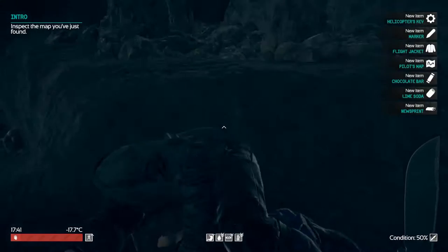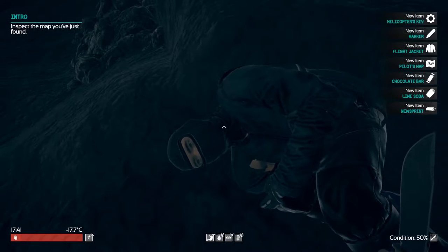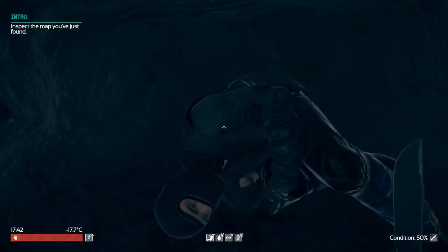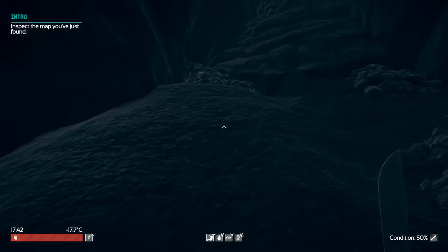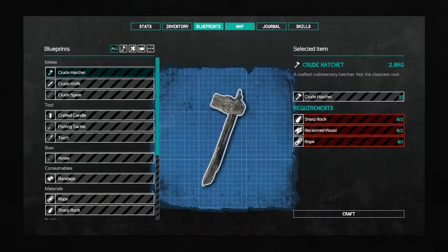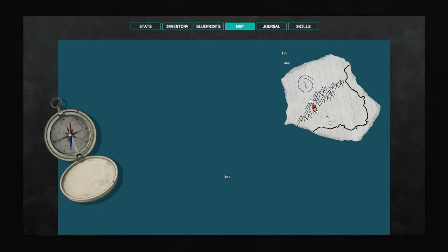It looks like a dead body right here. Hello there, bud. New item — okay, so we picked up some new items. All we had to do was just click on him, I guess. Let's see what we got here. Looks like we picked up a map. There we go — we got a map. Nice. So that is our map. I guess we're supposed to head towards that question mark up there. So that is cool.